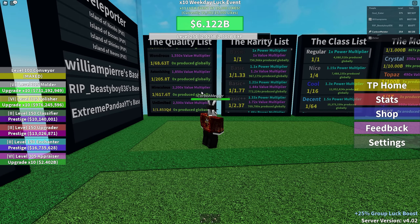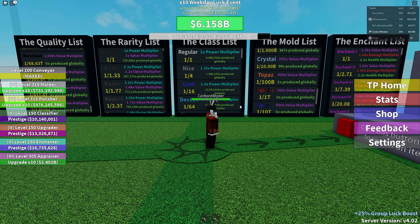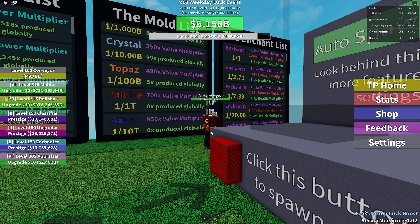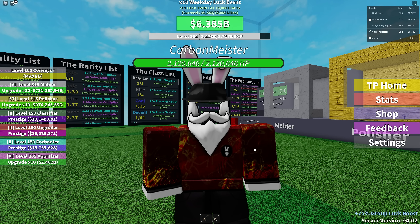Quality focuses on the value of your sword. Rarity focuses on the power — the damage the sword puts out as well as value. Class is a power multiplier, so again more for damage. Your mold focuses on value. Enchants affect value, damage, and health multiplier. More of an informative video today, but I think it's a fun game — you should definitely check it out and give it a chance. We'll have another video soon of me fighting a rare boss, probably turn it into a compilation. The owner is updating the game all the time so there'll be an update very soon. That's going to do it for this video — I'll see you guys in the next one, take care.